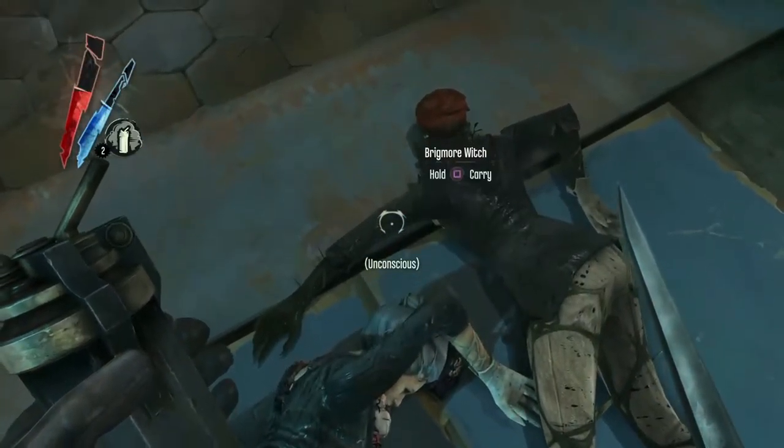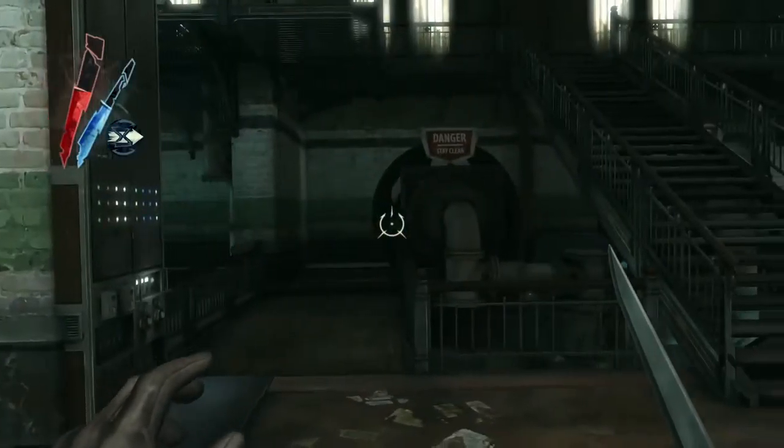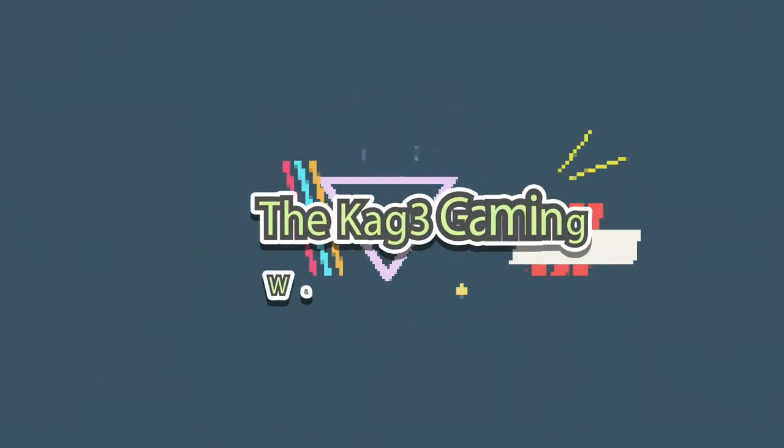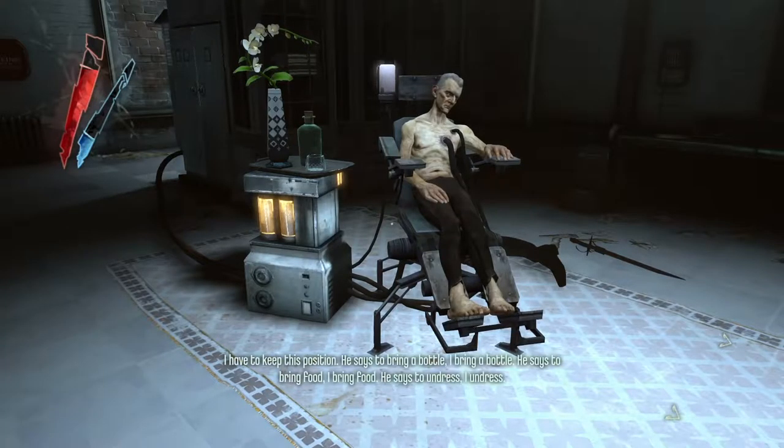You're looking a little green. Fucking horrid joke, Garrett. What's up, Cage Squad? This is Garrett, and welcome to the Cage. We're back in Dishonored, Brigmore Witches DLC on the PS4.